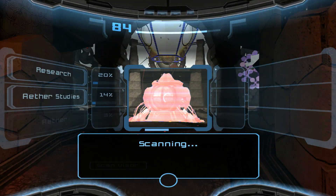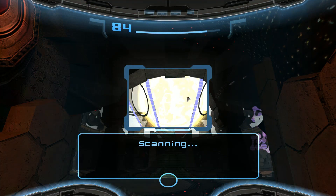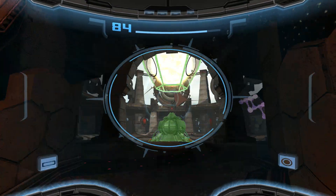Let's get some scans real quick. Chamber holds a collection of several types of energy. Notable types include solar, bio, and geothermal energy. Unable to measure exact power levels with current scan equipment.